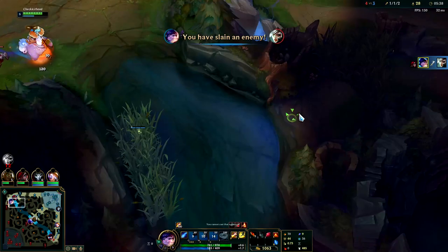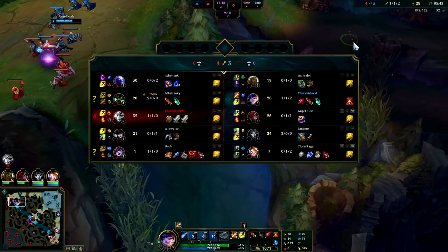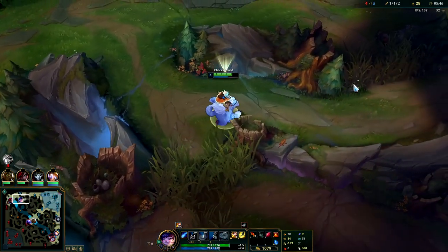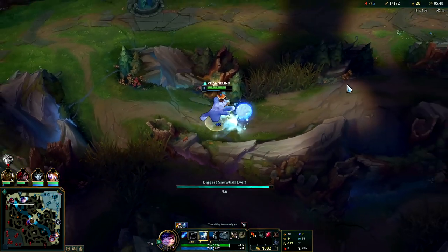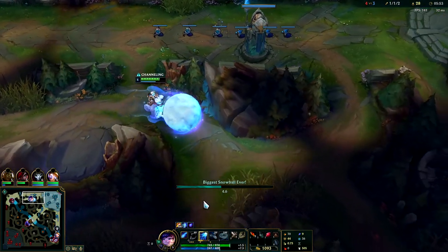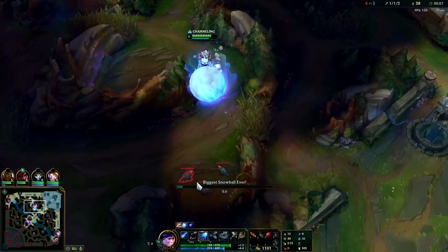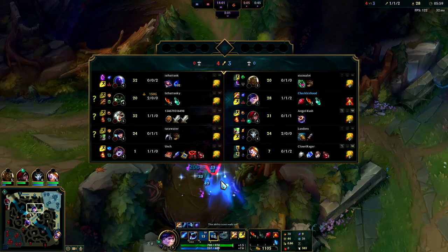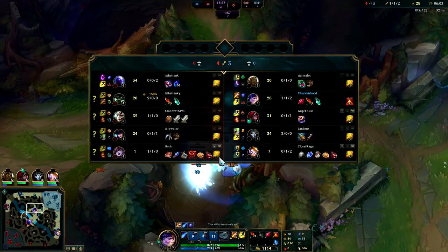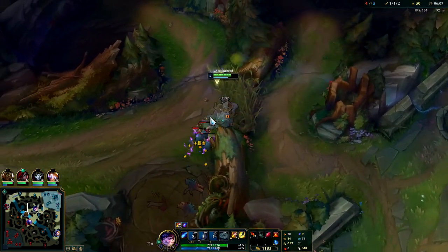Stay on top, hit her with every E, auto attack, Q. It's really good — we're coming back into this game. It's a bit of a struggle but we'll make it happen. Looks like Warwick took our golems. I think I can carry it from here — I think we outscale them. We only outscale them if I land massive W's, but we'll just do exactly that.